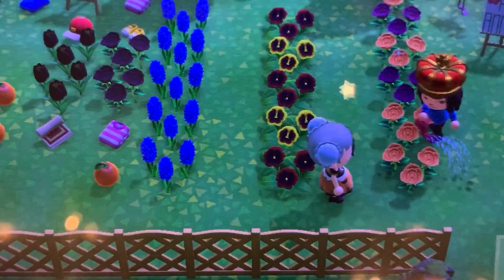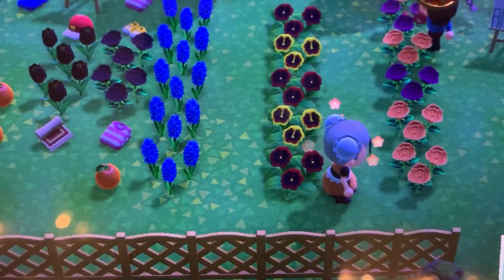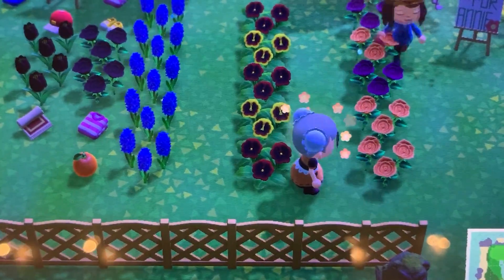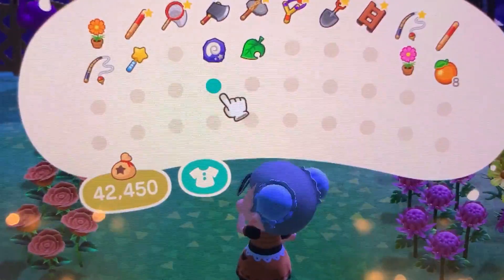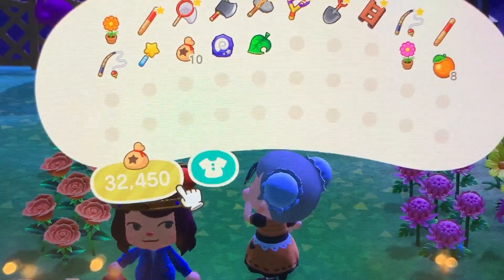Even if you've watered your flowers already today, have your friend water them — be super sweet to them, do all the nice emotes, and don't accidentally use the mistaken one when you mean the joy one. Whoops! And then maybe even sweeten the pot by leaving them a little tip for watering your flowers.